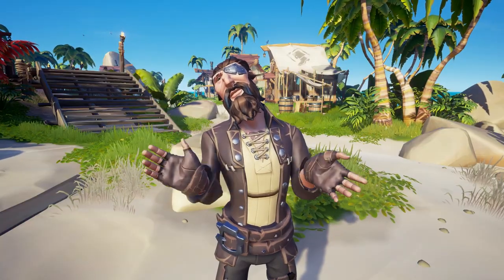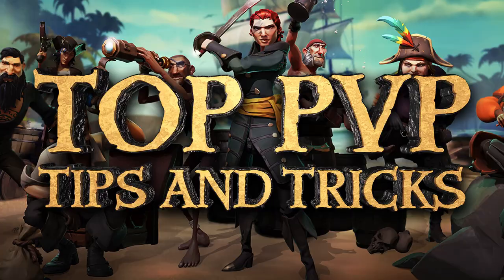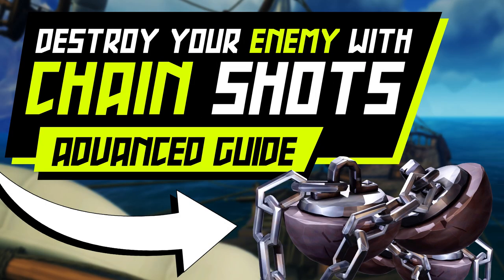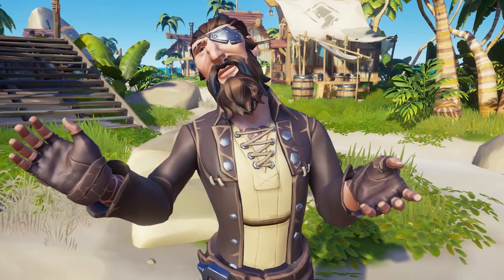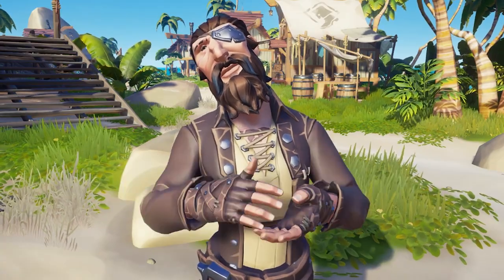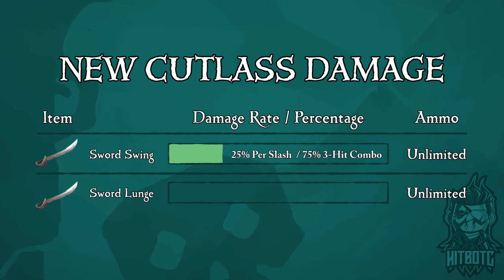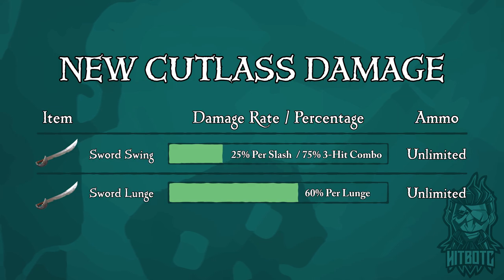I have put together a lot of guide videos diving further into PvP tips and tricks, ship combat, blunderbombs, chainshots, and even a video with charts showing you everything you need to know about food regen, weapon damage, and reload times. The only update to note is that the sword now does 25% damage per swing and 60% damage for a lunge.